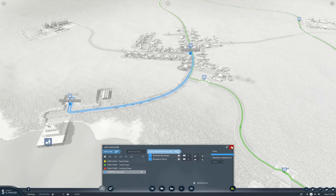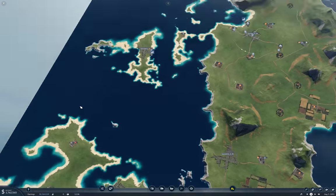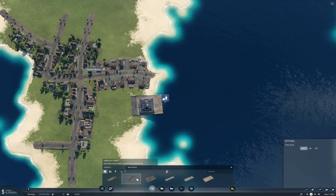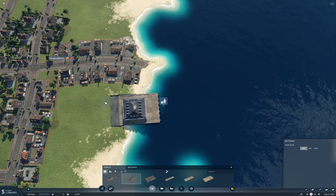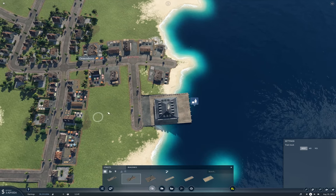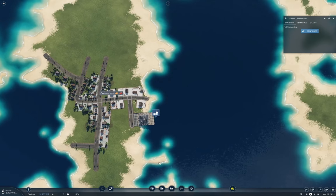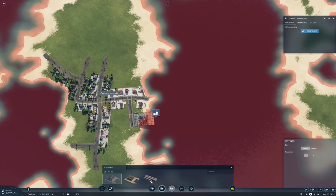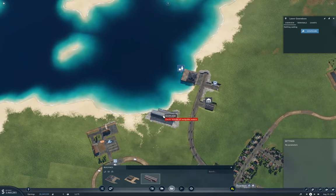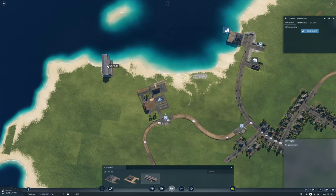Over here I need to connect the dock up as well. Streets — again we'll do this. I'll just run it straight in here, buildings be darned. That gets a fair chunk of Greensboro. I'm going to need a shipyard, which I think should be on the mainland. I'll put the shipyard here.